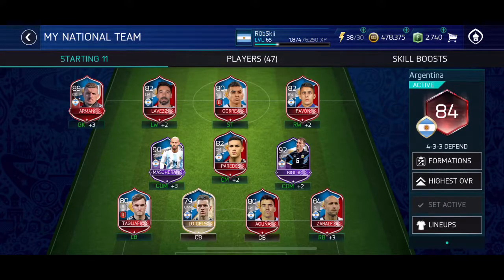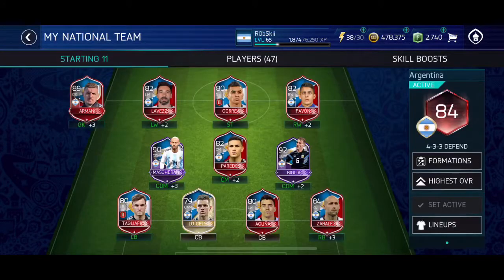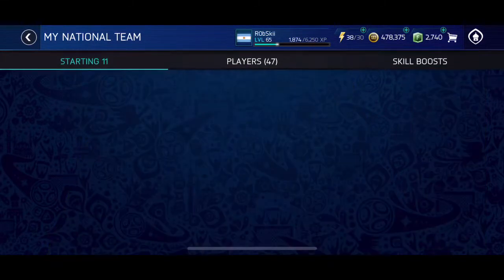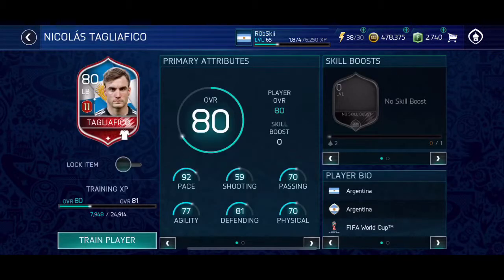As you guys can see the squad right now, there are two masters — it's Biglia and Mascherano. Biglia was part of the SBC pack that we got, where you were able to trade in. It was a chain pack that I had recorded, but the whole thing just became corrupted. For 5,000 points you were able to get a master — any master from any nation. So I ended up getting a goalkeeper; I don't remember exactly what nation he was from, but I traded that goalkeeper into the SBC.